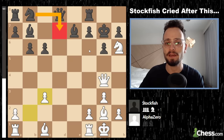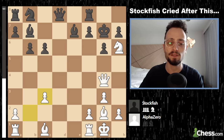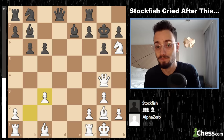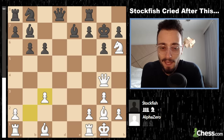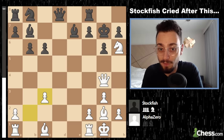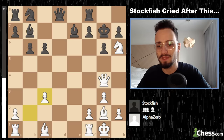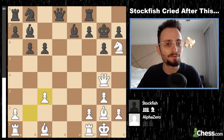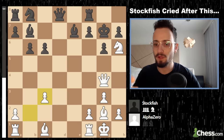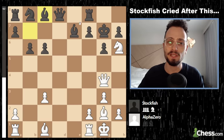Black can play Knight d7, Knight f6, f5, or Bishop c8 attacking the queen. But when you play computers like AlphaZero, there are no maybes — you need to be 100% accurate. Black does play Bishop c8, which attacks the queen.